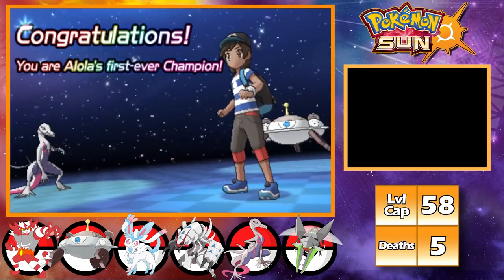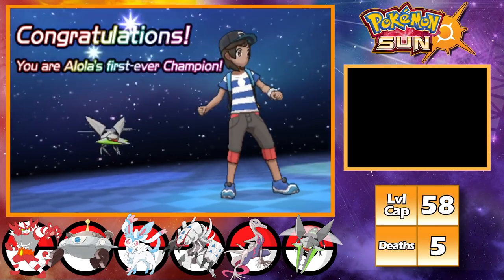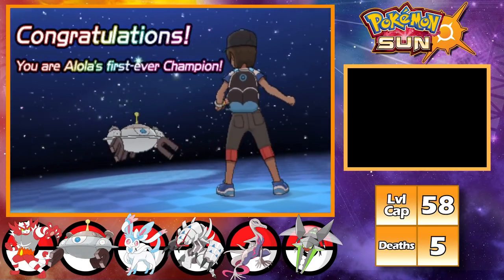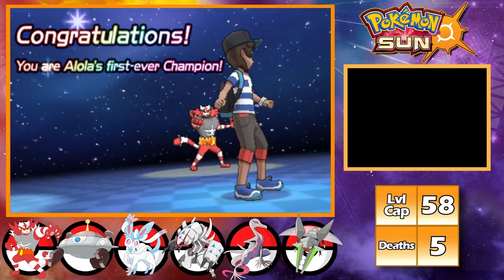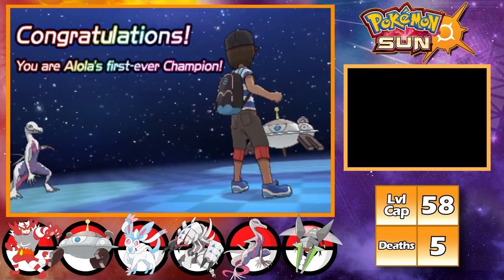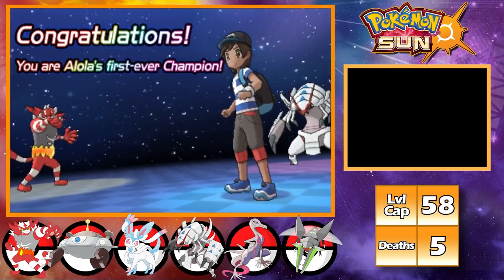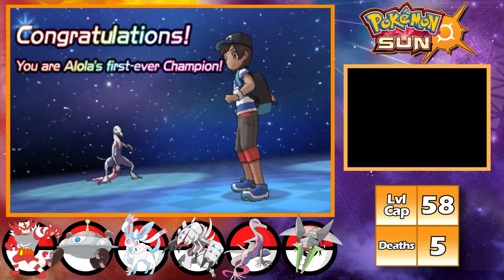That was way too close. Diana and Neptune carried that fight hard. I didn't play it as well as I could have, and the fact that Diana got that crit on Primarina is quite literally the only reason I won. Either way, look at the team of white shinies — it really does look great. Thank you all for watching. If you did enjoy, please consider subscribing — it really does help me out. And with that, that was my attempt at a Pokémon Sun hardcore Nuzlocke using only white shinies.